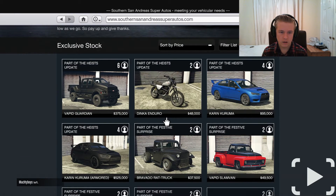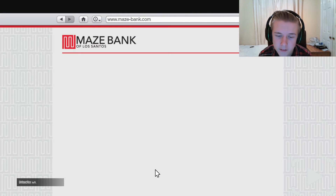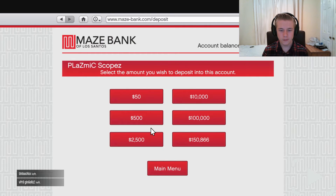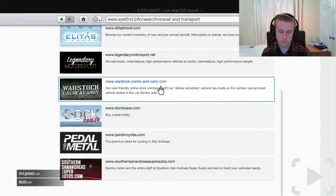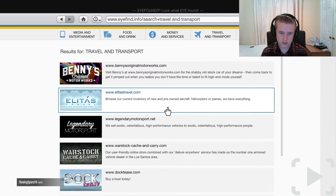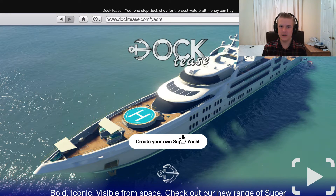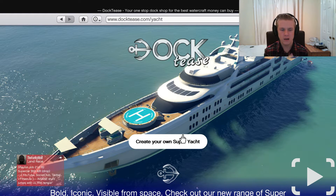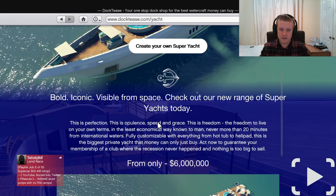I believe that's everything from Warstock. Let me just go into my personal banking section. Oh wait - here we go, I saw that - the super yacht! This has been added and it's sort of your crème de la crème. I believe they said this is the most expensive item added in GTA history since the game launched back in 2013.